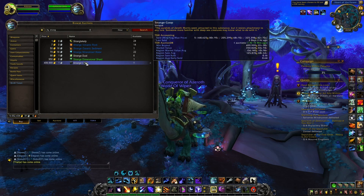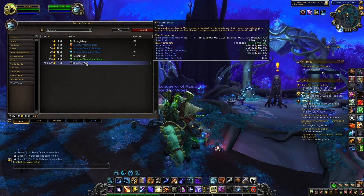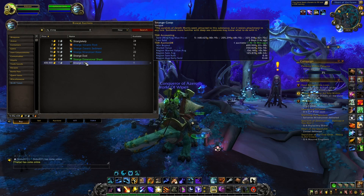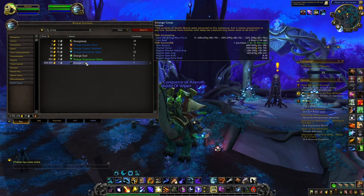This item is extremely interesting because it's linked to a mount, and on many realms it's already starting to be extremely cheap. I would encourage you to purchase this item if you see some very cheap auctions. On full pop and high pop realms, anything below 80k to 100k gold is going to be a good auction, and on medium pop and low pop realms, anything below 100k or even 150k gold is going to be a good deal.